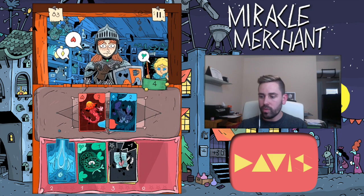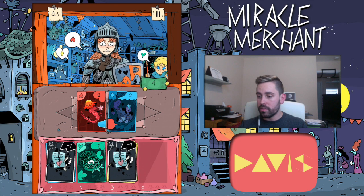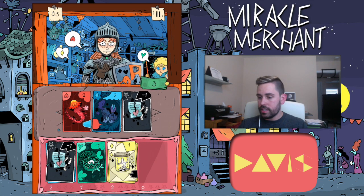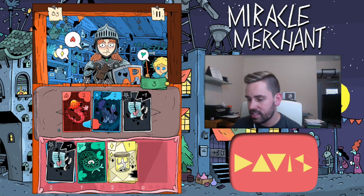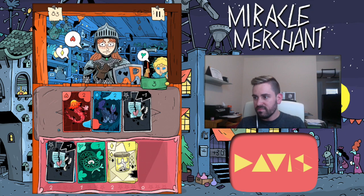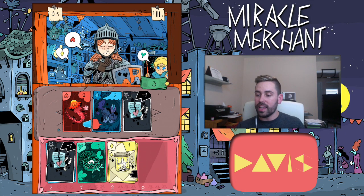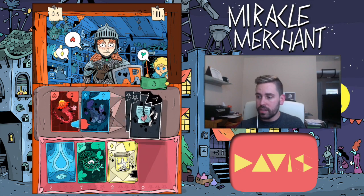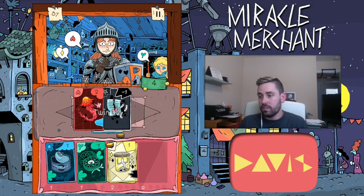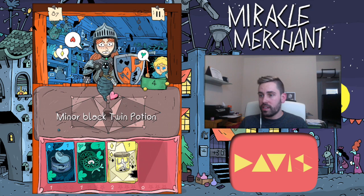We'd better play that, we got all the bonuses there. We only have one customer after this. The next person needs green, so I have to keep that last green card. It really doesn't matter what I play here. I'll do this to get a black twin potion — four coin, we're still good.